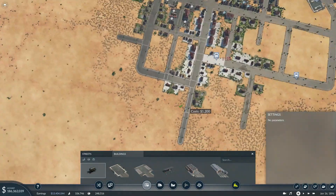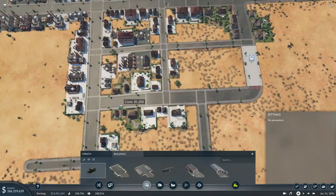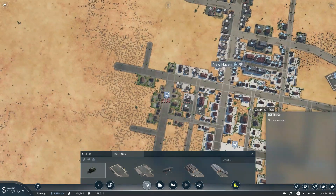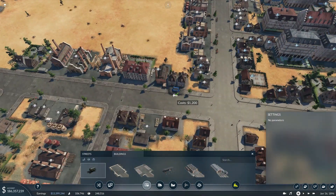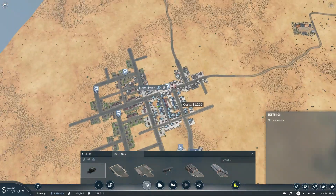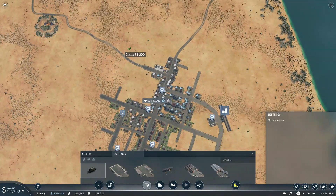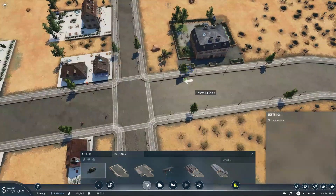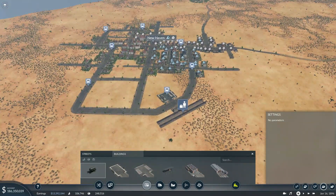The bus stops — we're going to have two routes going all around the perimeter of the town, not necessarily exactly the perimeter, but in some ways. We'll have one more bus stop just there and create two routes immediately.